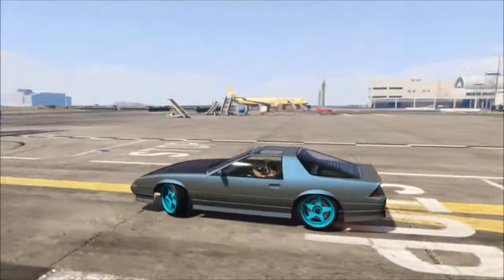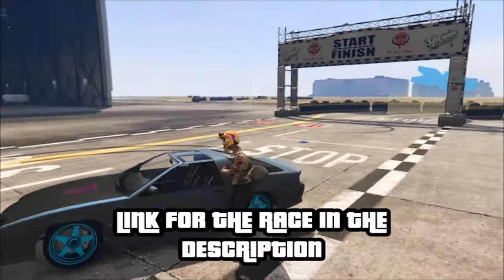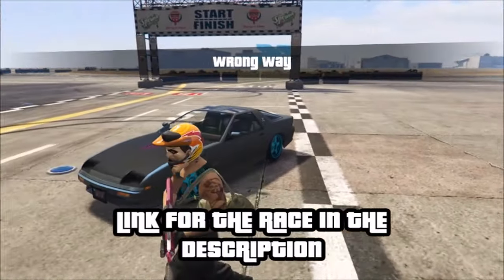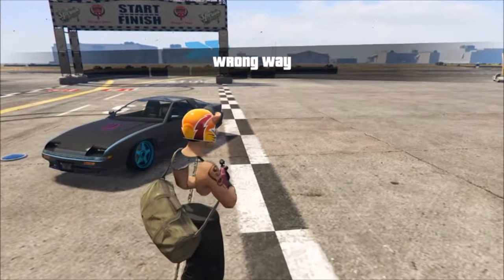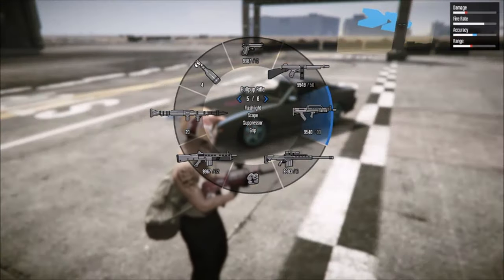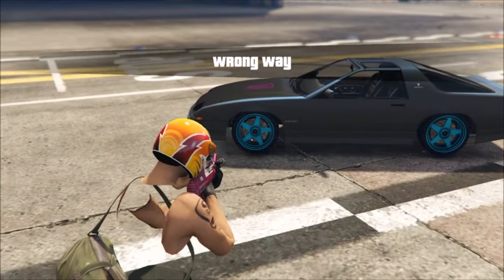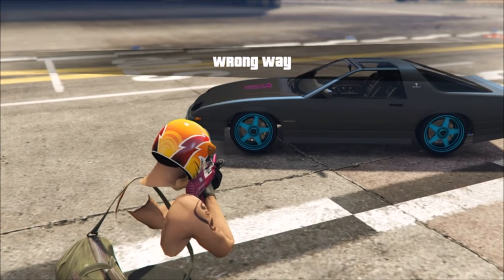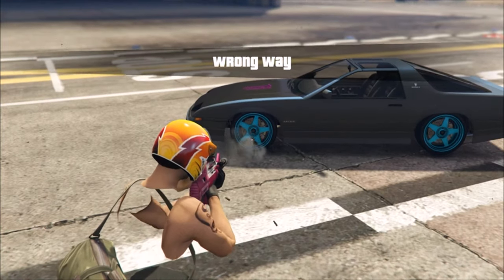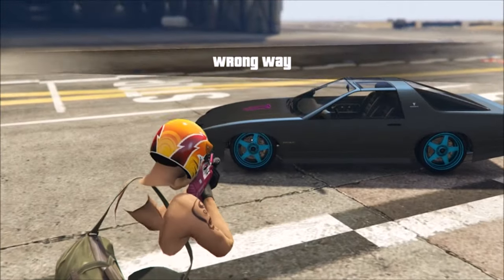I'm gonna go ahead and respawn to show you guys — I'll talk about how to respawn in another video. So in order to do the lowering on this car, what you need to do is have the Bullpup Rifle with a suppressor, because it has low recoil. Aim right where I'm aiming right now, and basically just waste your mag — all 30 bullets — right there. As you can see it lowered twice, look at the difference.